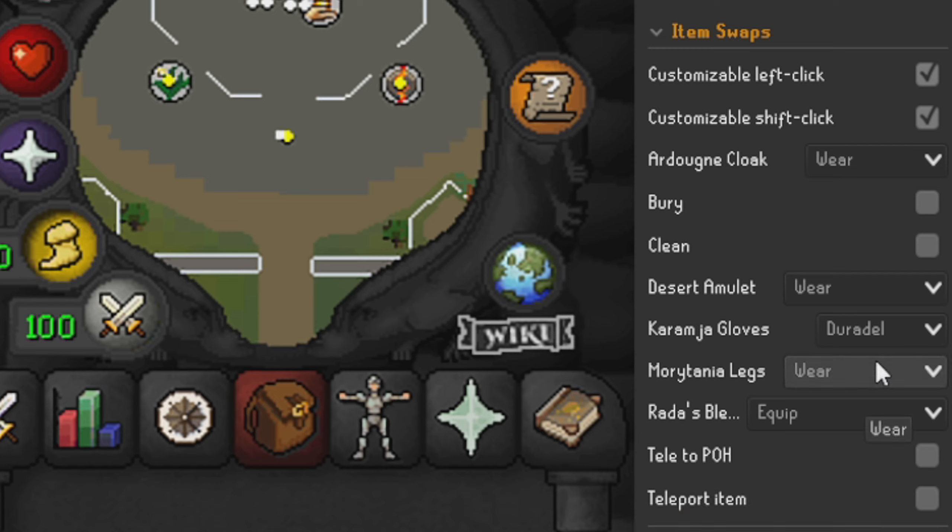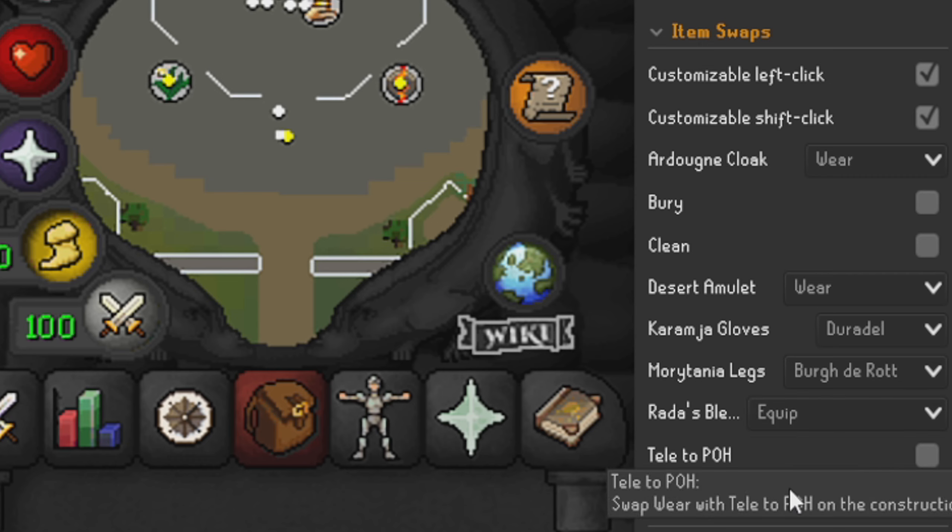For Morytania legs, we change that from 'wear' to 'Burgh de Rott'. The main reason I put it on Burgh de Rott rather than Ectofuntus is because you can use the Ectofile to get to the Ectofuntus. Next up is Rada's Blessing - we leave this unequipped because it is very good for Slayer training.